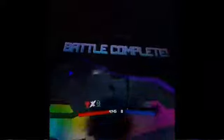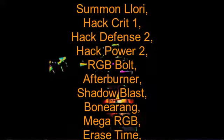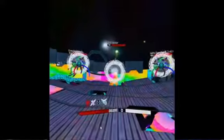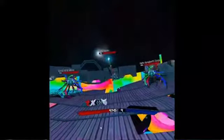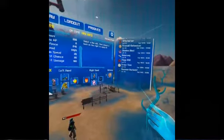I've already touched on most of the hacks last video, but since then more hacks were added to the game. The ones obtained as a warrior are: Summon Lori, Hack Crit 1, Hack Defense 2, Hack Power 2, RGB Bolt, Afterburner, Shadow Blast, Bonearang, Mega RGB, Erase Time, and Summon Darkest. Also new since the last video are Defensive Hacks — there are only three of them currently, and only one is available to warriors: Firewall.